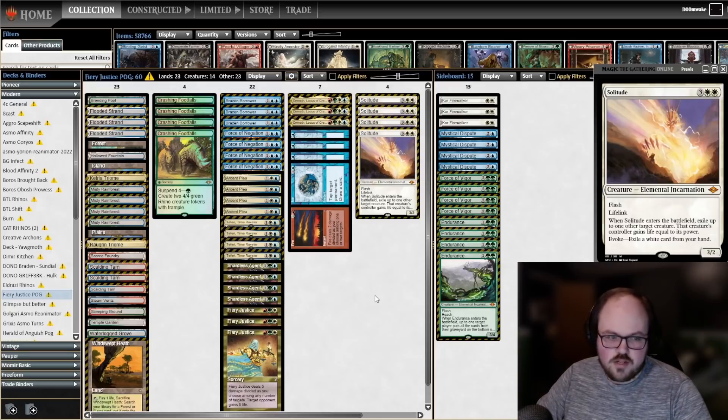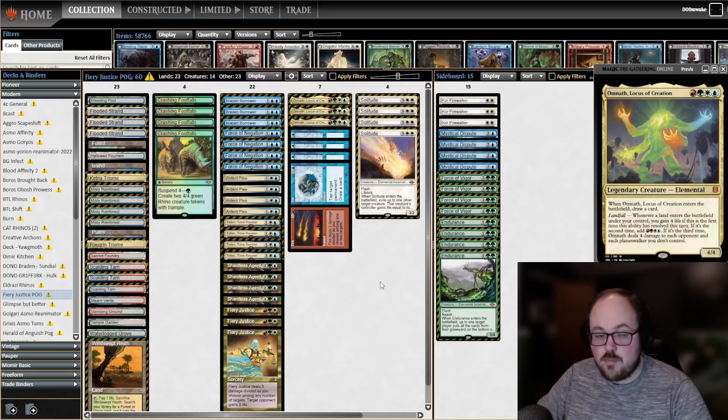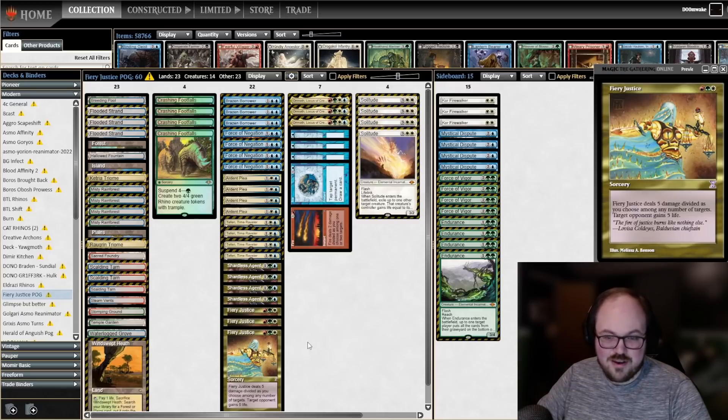We're also branching out into that fourth color. We get to play four copies of Teferi, only three copies of Omnath — I've tried four in the past but I think three is about right in a 60-card four-color build. We've tried versions with Yorion where four is probably right, but in this 60-card version I like three. And then we have the new kid on the block, even though it's probably the oldest card in the deck: Fiery Justice. It's red-green-white and deals five damage that you can split, while your opponent gains five life.